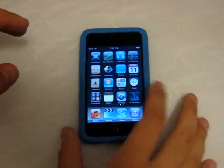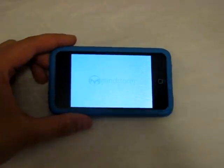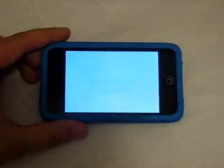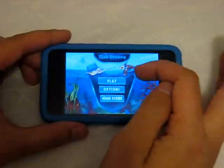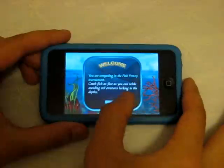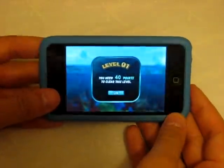For this app review we're going to start with Fish Frenzy — I believe it's temporarily a free application from the App Store. It was paid for a while but right now it's free, so if you have any interest in this go get it ASAP. On the main menu you have play options and high scores, and you use the accelerometer to move left and to cast your line by tilting downward.